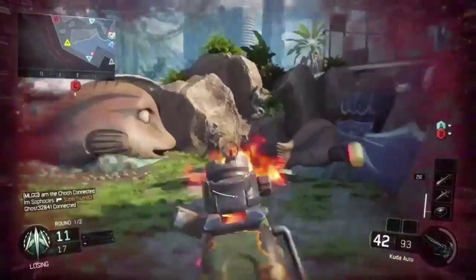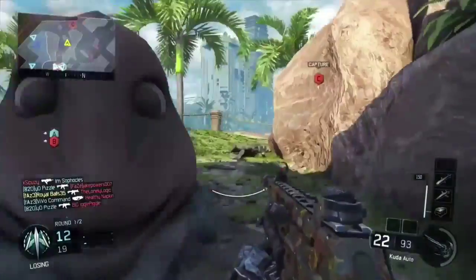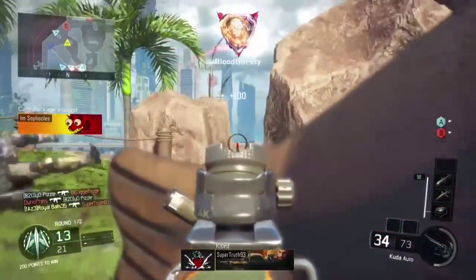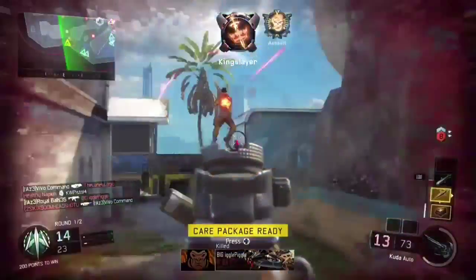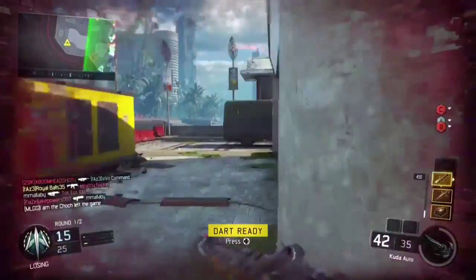Coming out of the water like Michael Phelps gold medal — get that one, get that one. Let me get that two — three, come on — three, four. I get five kills. But yeah, that's basically it for the starting submachine gun; you should do good.